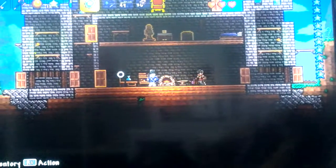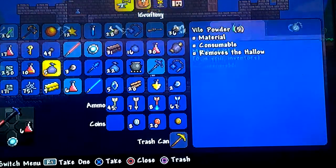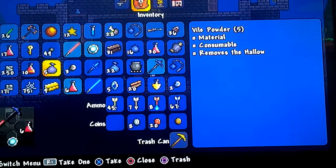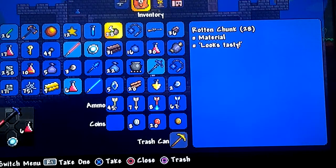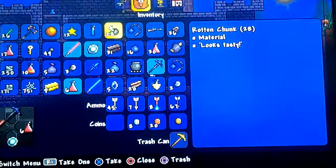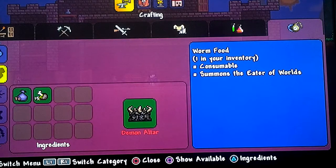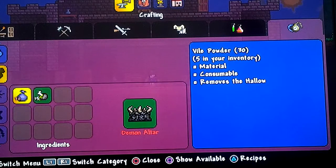First, what you're going to need is a demon altar. I've already done it and I'm not going to bother going back again. You need to head to a demon altar with these ingredients: you need vile powder and rotten chunk. You head to the demon altar, go onto crafting, over to miscellaneous, then go on worm food and create that. To create it, you need 15 rotten chunks and 30 vile powder.